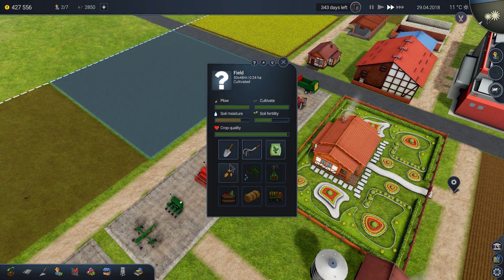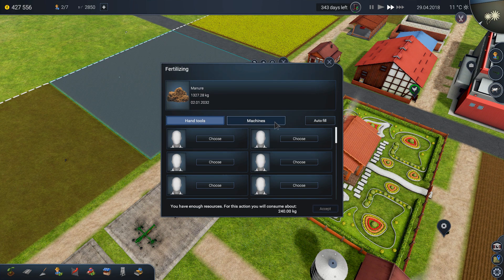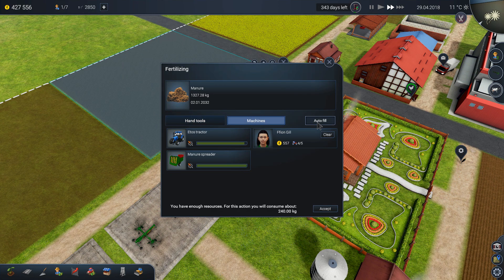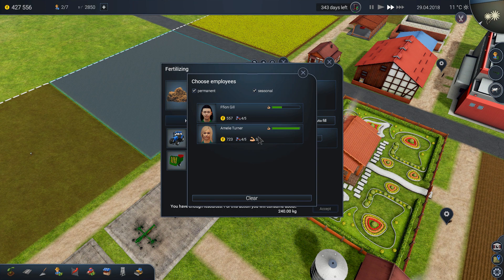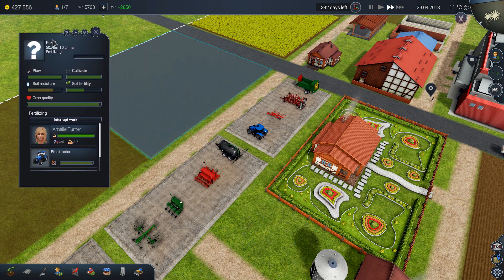We need to fertilize this field now. Fertilize it, choose manure. Emily is better for this job.